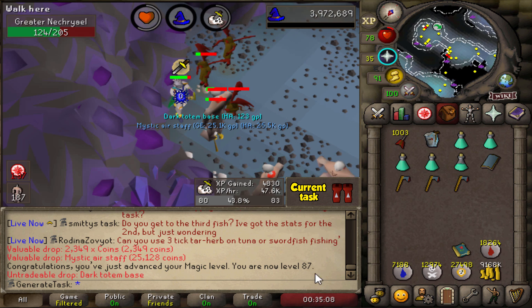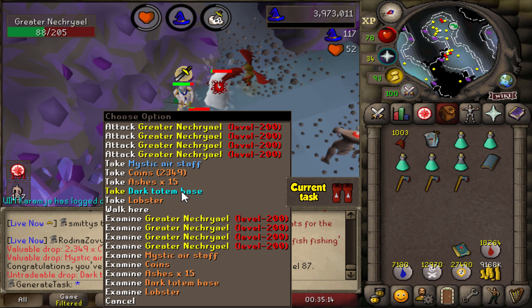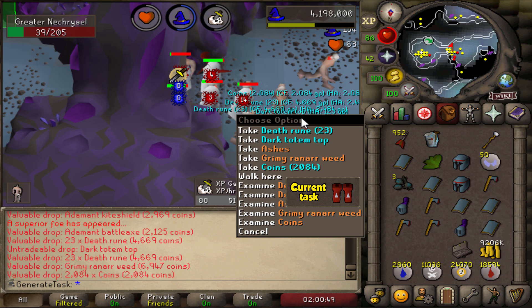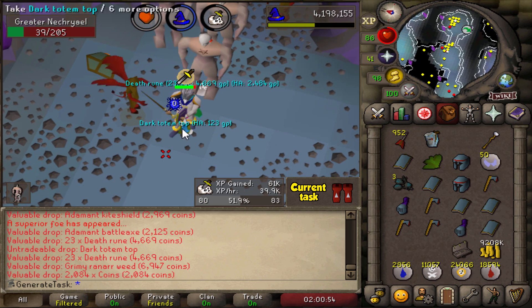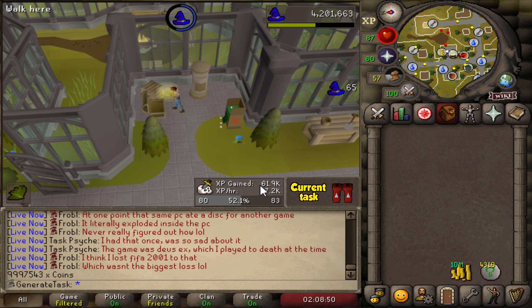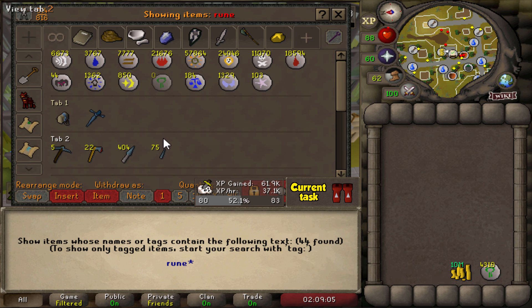A magic level crept up on us — Level 87 from that. We also got another Dark Totem base so we're working towards another Dark Totem. Pretty much right at the end of the task with only 3 Necrials left. Nothing too crazy from the superior, but we're getting about 40k XP per hour on this task, so that's pretty decent.